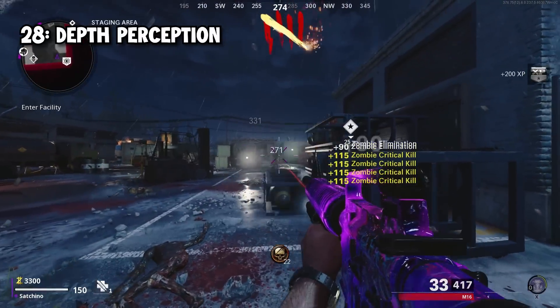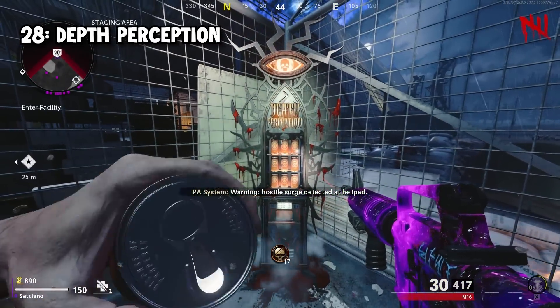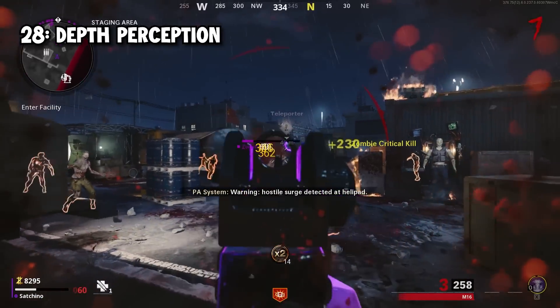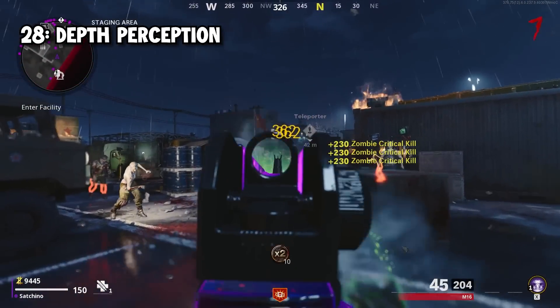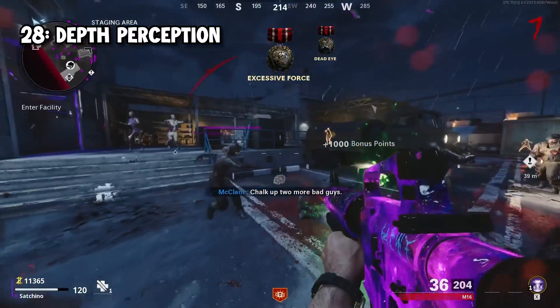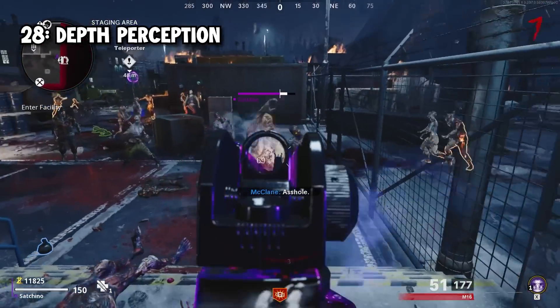The 28th worst perk in COD Zombies is Death Perception. I never used the Black Ops 4 version, but if it's in any way the same as the Cold War version, then it's literally just a useless perk that allows you to see zombies through walls. The Cold War version does give you a 10% increase in salvage, but it's literally like nothing.